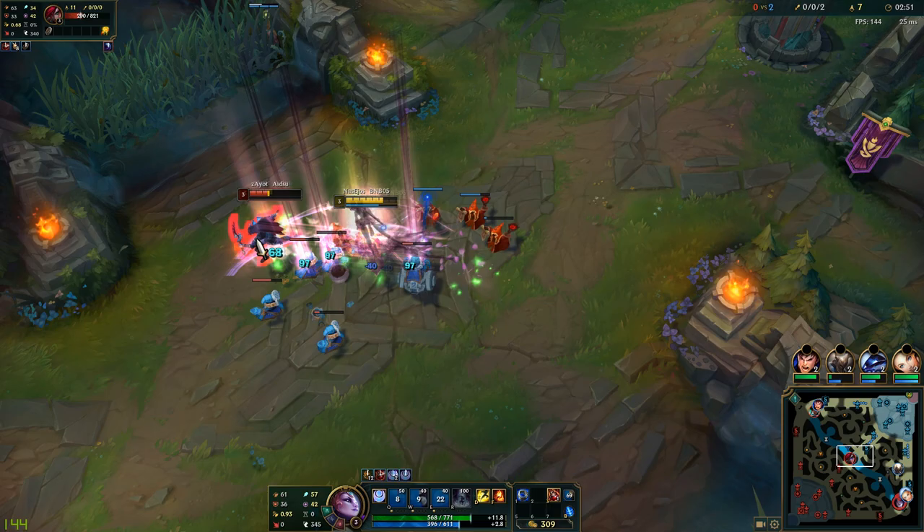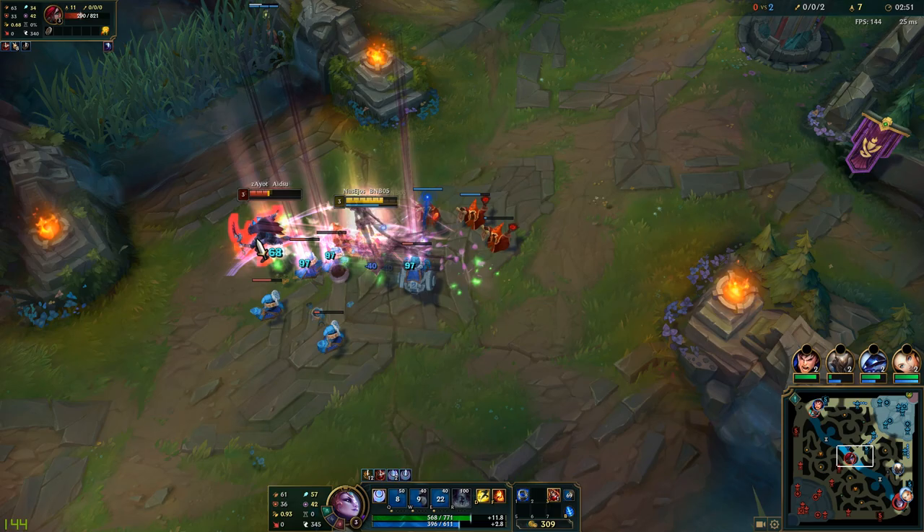Also, attack 2 times to get your passive ready, then hit them with your Crescent Strike and jump on them. You will also attack the target, instantly applying your passive and increasing your overall damage.